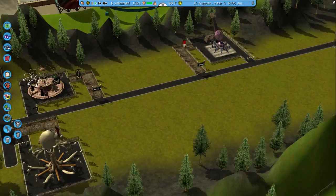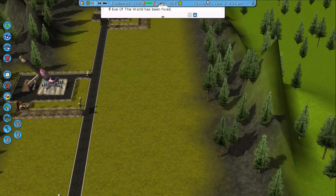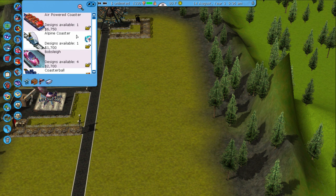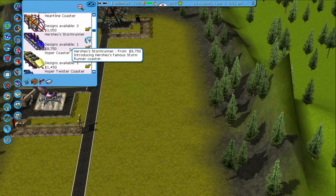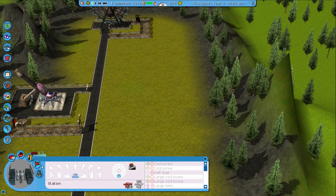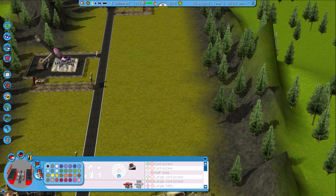I think first I'm gonna build my coaster, yeah I'm gonna build the coaster first because it'll be hard to build around it. So I'm gonna go to roller coasters. What will I build? I'll just make a basic looping coaster, and I'm gonna make it red rails and then black everything else. There we go.